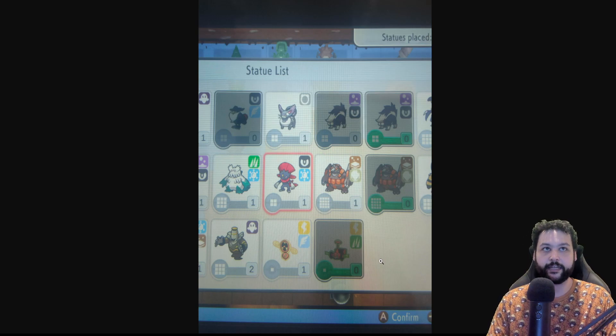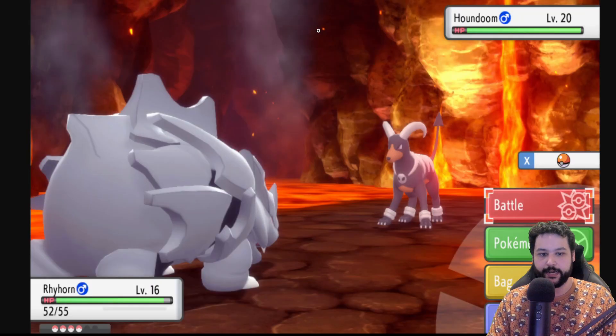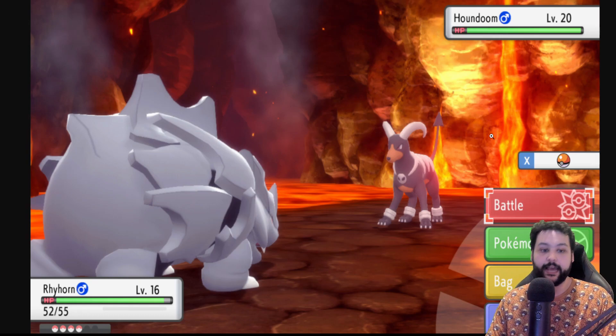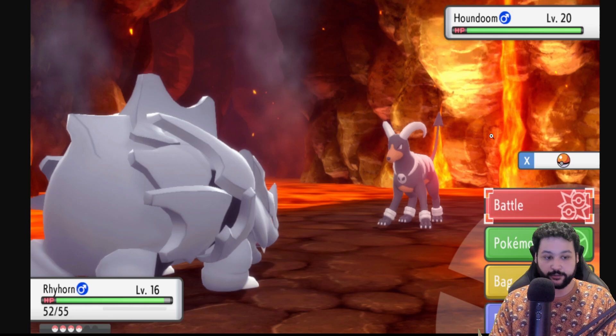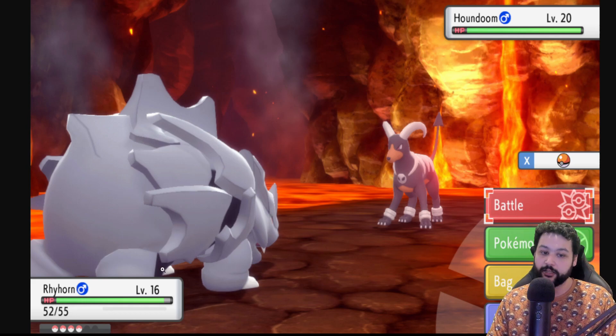That includes baby Pokémon, which is really cool. This game will be great and very easy to complete on just one version. Here's a picture of the Grand Underground — in the top left you can see a magma area for Fire types, changeable based on the statues you place. Interestingly, Houndoom, originally a Pearl exclusive, is now confirmed catchable in Brilliant Diamond.